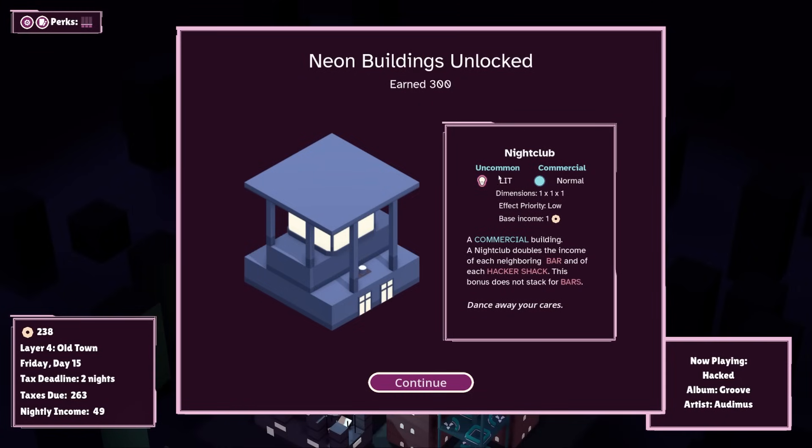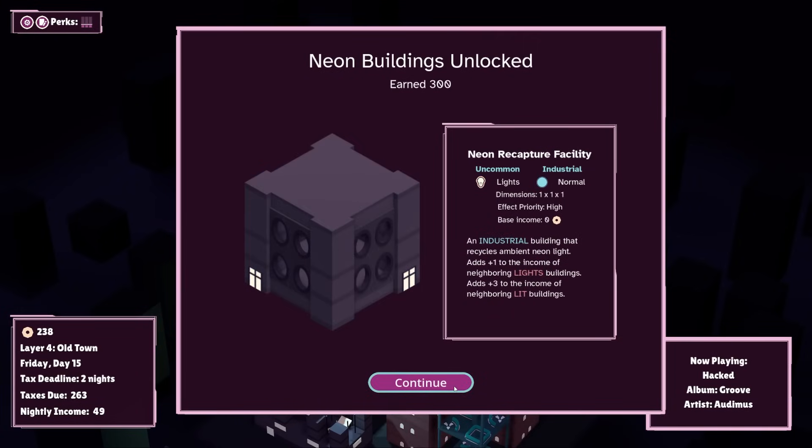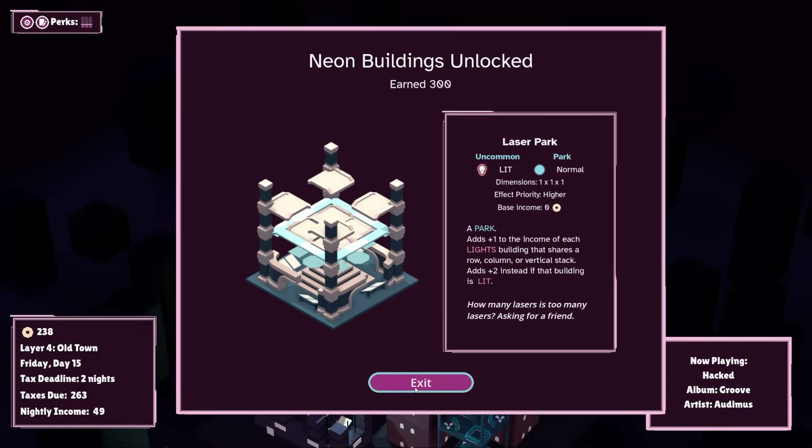Neon buildings unlocked — a nightclub! This is lit. There is light — we do need to consider that. Commercial building and nightclub doubles the income of each neighboring bar and of each hacker shack. This bonus does not stack for any bars. A recapture facility — it recycles ambient neon light, adds plus one to the income of neighboring lights buildings, adds plus three income to neighboring lit buildings. And a laser park — adds one income of each lights building that shares a row, column, or vertical stack.